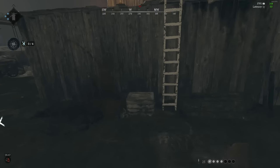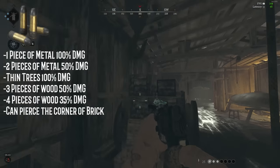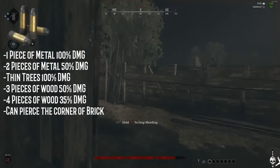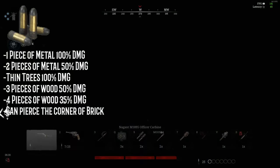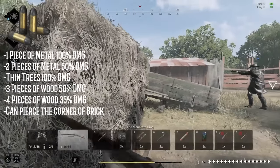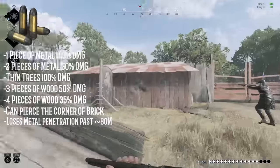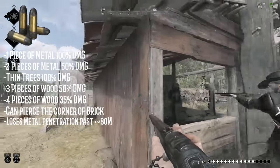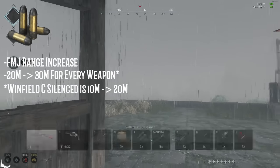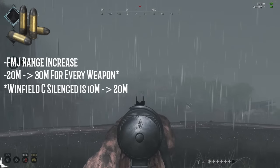If you change out your Compact ammo for the FMJ variant, you'll see the most drastic increase in wallbang potential of any ammo type. FMJ lets Compact pierce through one metal sheet with no damage decrease, and can pierce through two pieces of metal at a 50% damage decrease. FMJ also increases the amount of wood walls that Compact can penetrate, and allows bullets to pass through thin trees. Do note that while FMJ Compact and above do gain the ability to penetrate a singular brick, it will only help you clip corners of brick walls, not pass completely through them. It retains metal piercing capabilities up to approximately 80 meters. FMJ also increases the max damage range of Compact weapons from 20 meters to 30 meters for every Compact weapon except the Winfield Suppressor, which goes from 10 meters to 20 meters instead.